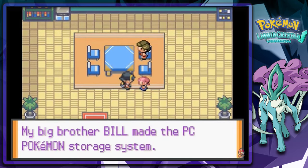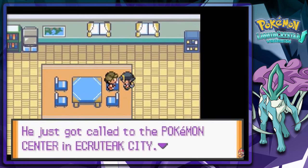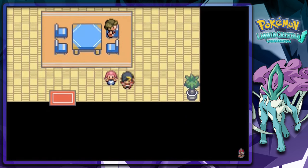The big brother — her big brother is Bill, the one who made the storage system. And this lady right here: he just got called to Ecruteak City. My husband went off to the game corner without being called.